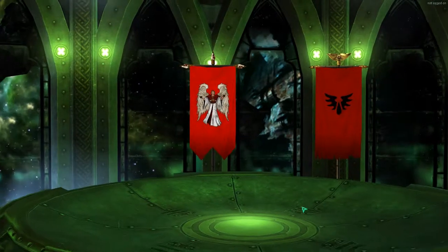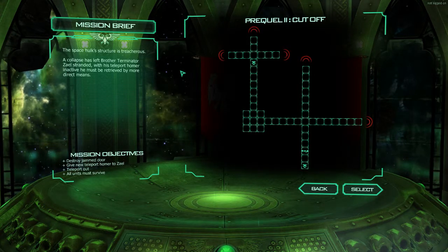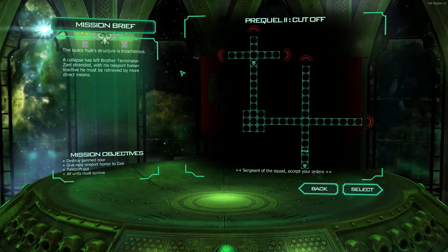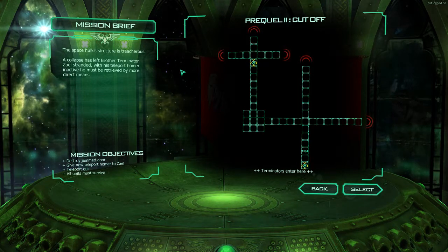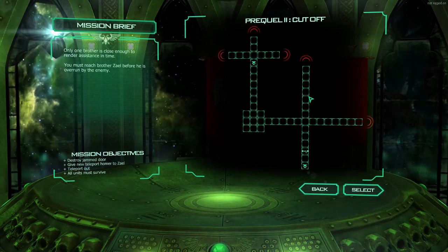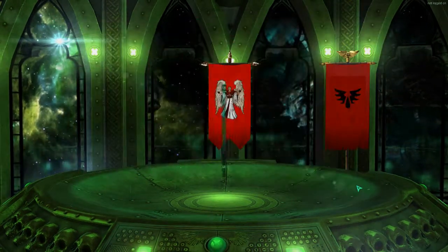That's a lovely angel. Let's carry on. The Space Hulk's structure is treacherous. A collapse has left Brother Terminator Zale stranded. With his teleport homer inactive, he must be retrieved by more direct means. Well, that seems silly - why would you deactivate your teleport homer? All units must survive this time. Your troops are scattered. Multiple Genestealer stages detected in these areas. Only one brother is close enough to render assistance in time. You must reach Brother Zale before he is overrun by the enemy. Okay, let's go. Wait - that symbol looks a lot like a bazooka or some sort of missile launcher.